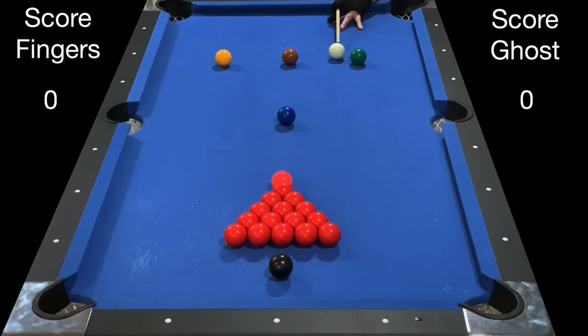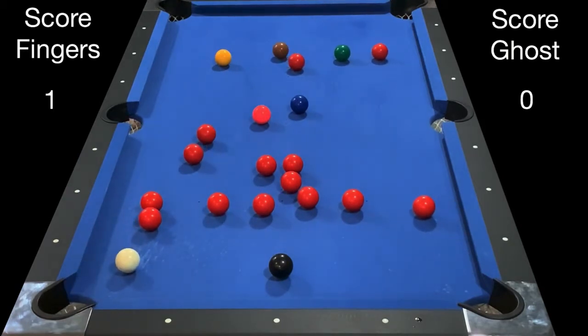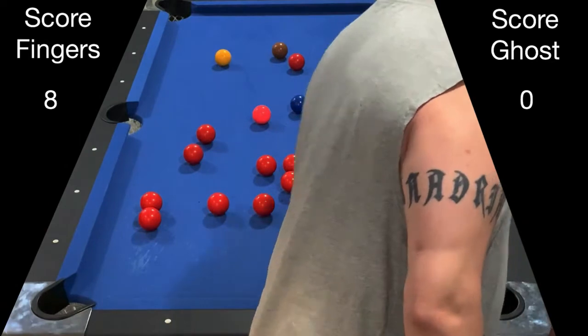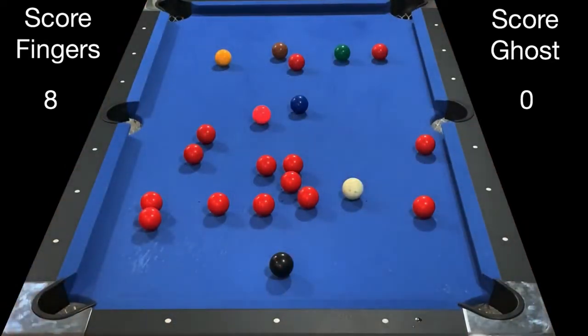To start, I'm just gonna go with a cut break on the side. The idea is to spread out the reds and leave the black completely open. I wanted to hit a red in front of the side pocket, but it didn't get there as much as I was hoping, so I'm not gonna be able to make that shot.